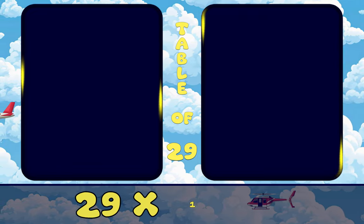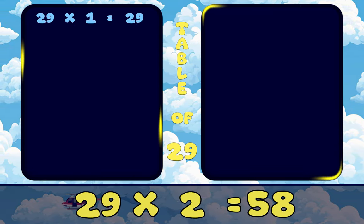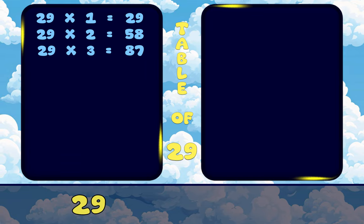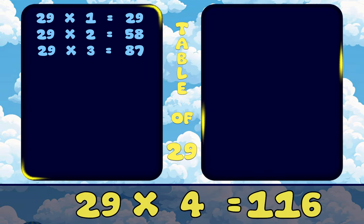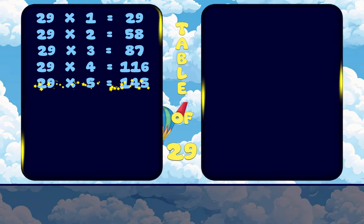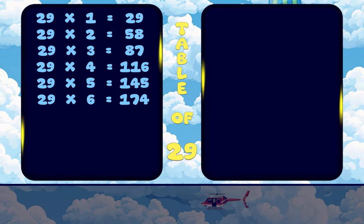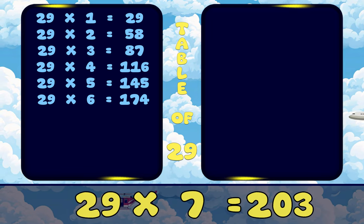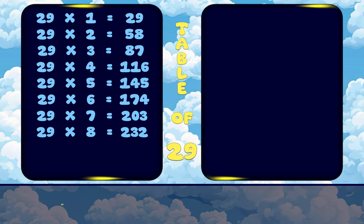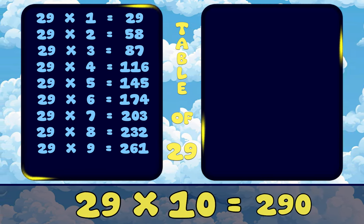29, 1's are 29. 29, 2's are 58. 29, 3's are 87. 29, 4's are 116. 29, 5's are 145. 29, 6's are 174. 29, 7's are 203. 29, 8's are 232. 29, 9's are 261. 29, 10's are 290.